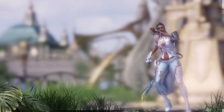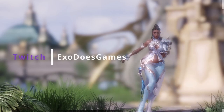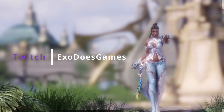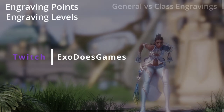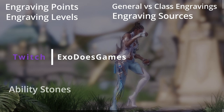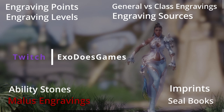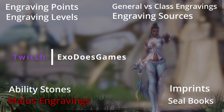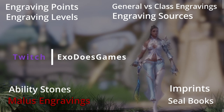In this video, I'll be explaining Engravings — Lost Ark's most important and unfortunately most complicated endgame system as it relates to your character's power and playstyle. This video will cover Engraving Points, Engraving Levels, General vs Class Engravings, Engraving Sources, Ability Stones, Malus Engravings, Imprints, and Steelbooks. There's a lot to cover, so I'll leave timestamps in the description to help you find the various topics.